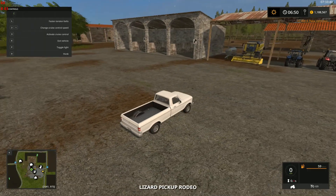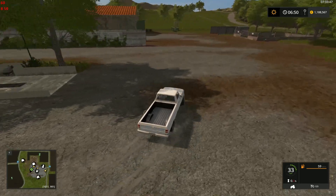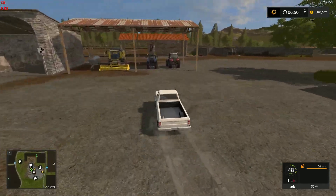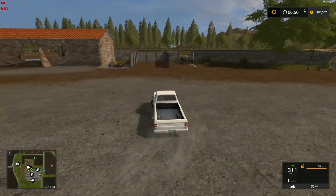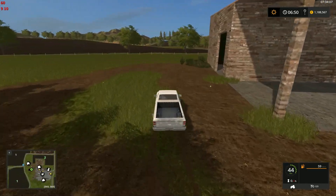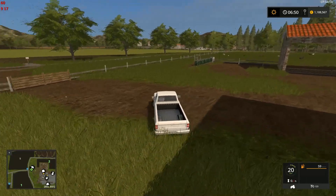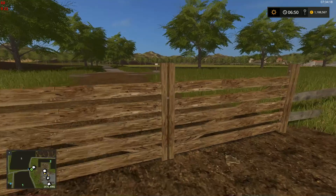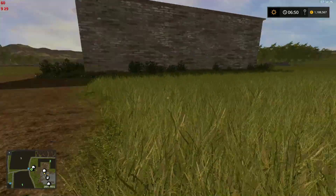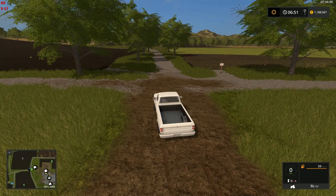Moving right along — we've got a nice spot for washing our vehicles. Let's get the heck out of here. There's a way out over here somewhere. I don't mind that gate — it allows you to stand far enough away that you can still open it. But some of the big doors, you have to actually stand where they open to open them.